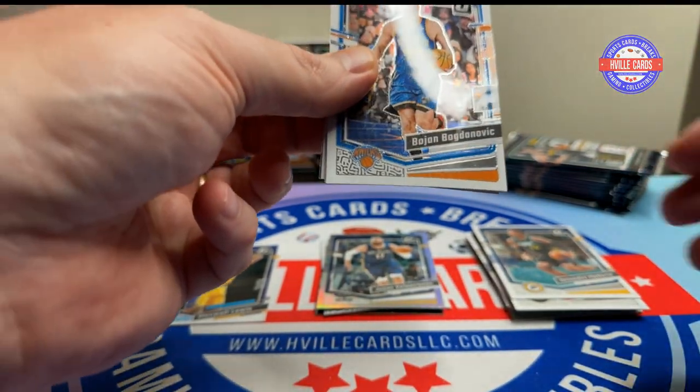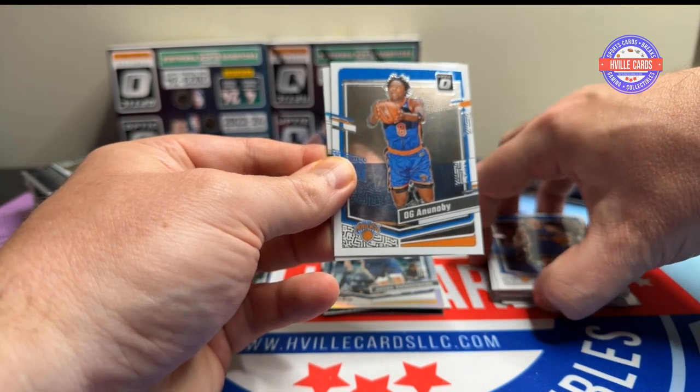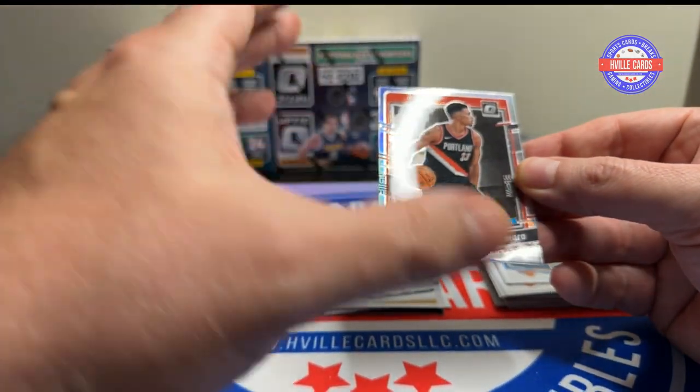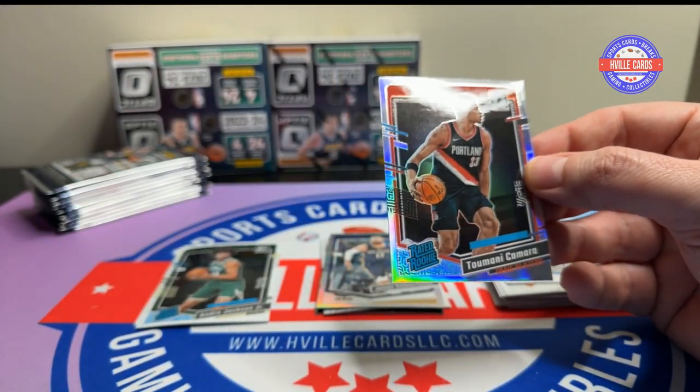Alright, Bojan Bogdanovich, OG Anunabi, Andre Jackson Jr., and a Tomani Kamara on the silver.